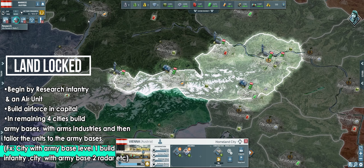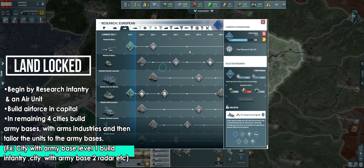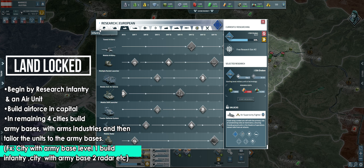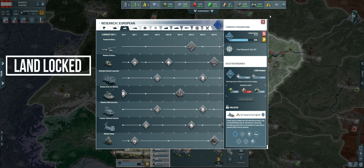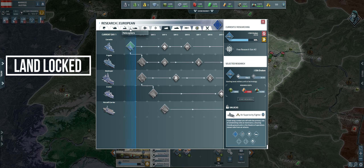As time progresses, reduce reliance on air superiority as opponents deploy anti-air measures. Instead, focus on meta units like multiple rocket launchers in one city, SAM launchers in another, radars in another, and infantry in the final city. As you annex more cities, you can diversify by building a navy and establishing a military-based city for theater missile defense systems.